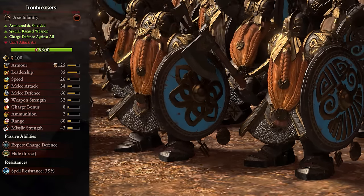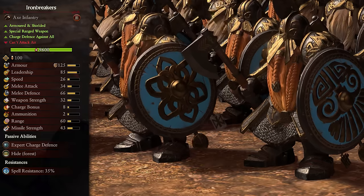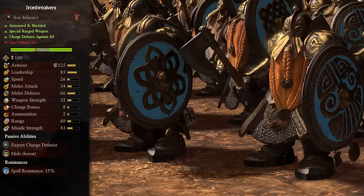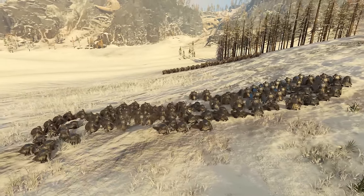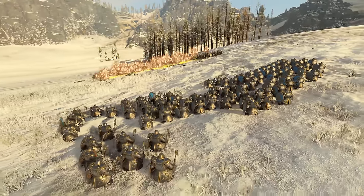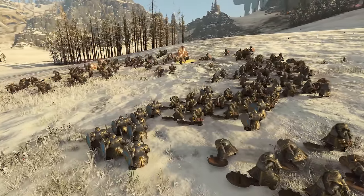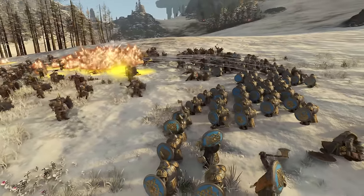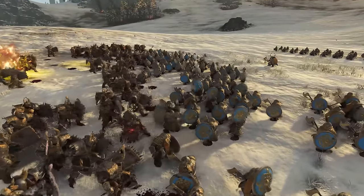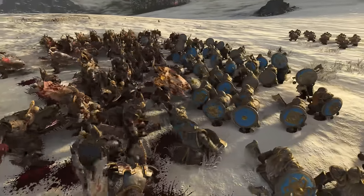Our final melee infantry unit is the Iron Breakers. These are a tier 3 unit, armored and shielded, have a ranged weapon, have charge defense versus all, and their ranged weapon cannot be used against air. These may not have the damage of the Hammerers, but good lord are they ever tanky — they have huge armor, a shield, and an absolutely insane 66 defense, not to mention nearly 10,000 HP. Add on the expert charge defense and you have a unit that is just about immovable once they plant their feet. Set them up and have them hold foes back while ranged units deal all the damage. The cherry on top is their explosive charges — similar to blasting charges from Miners but with double the ammo and a ton of damage, doing serious damage to units as they approach just before the lines clash.